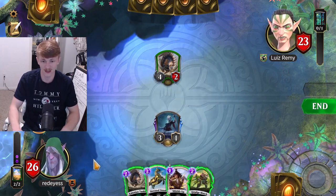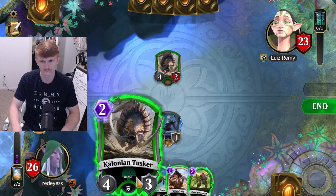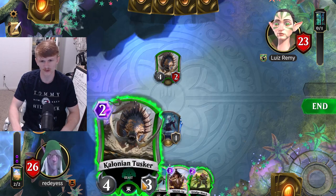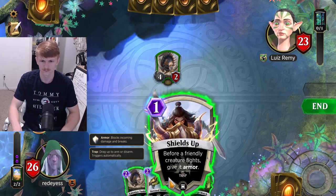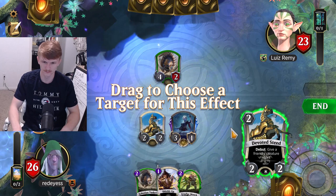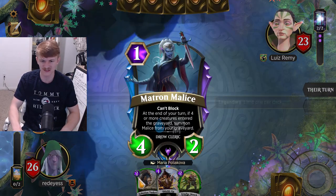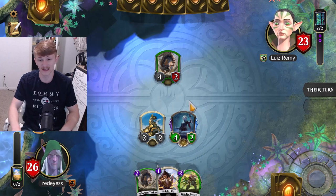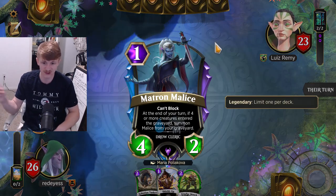I'm going to go ahead and unequip this. I think we can go for our own Tolonian Tusker if we want, or the Devoted Steed to trade. I think we're going to go ahead and Devoted Steed — the reason is that next turn if this doesn't die we can always Shields Up again, and eventually he's going to try to block. It's just creating value for us, so why not?